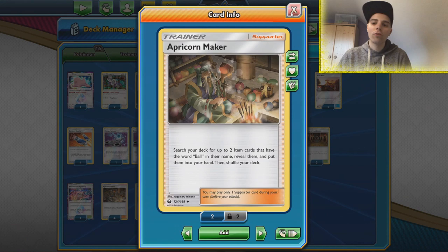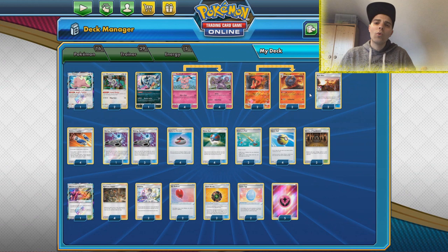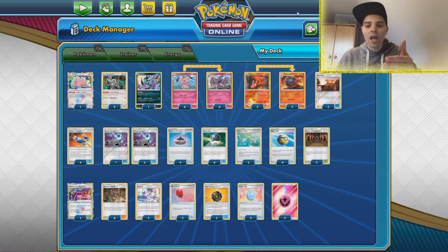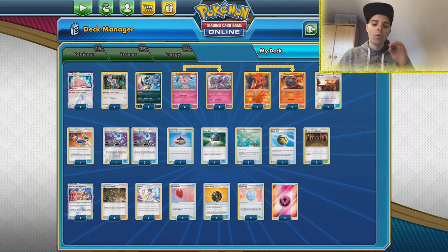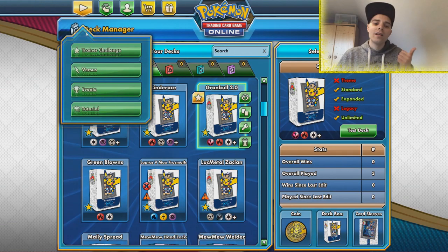Apricorn Maker can get two ball cards from the deck, and with the reprint of Great Ball and the addition of Quick Ball, this deck can function once more. We run Lucky Egg so if a Granbull gets knocked out you have a backup — you want to draw a lot of cards and bank some Snubbulls. Giant Bomb helps get one-hit KOs. Shrine of Punishment provides damage buffs. Diantha lets us recover Custom Catchers. This is a budget deck — no expensive Jirachi or Diancie GX needed. It's actually very viable: against ADP you hit for weakness instantly.